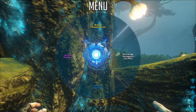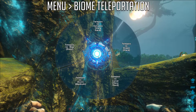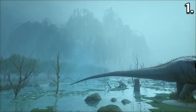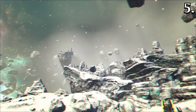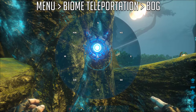From here you have 4 things you can go into. First, biome teleportation, which you can use to teleport to a different biome or just a different part of the biome that you're already in. There's the bog biome, the arctic biome, the ocean biome, the volcanic biome, and lastly the lunar biome. Each biome has 8 different regions you can teleport to.